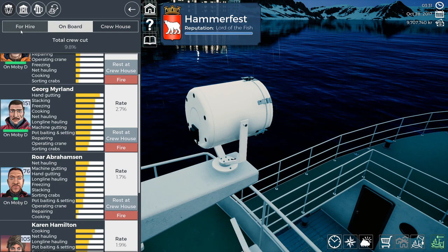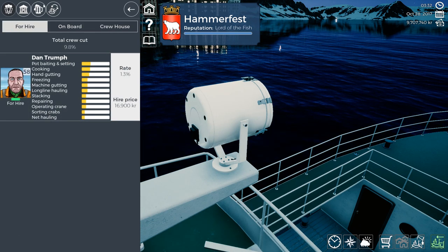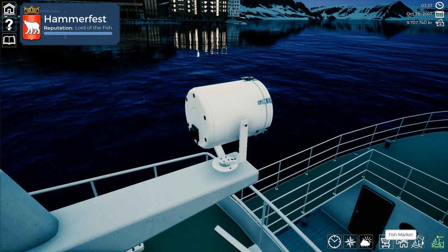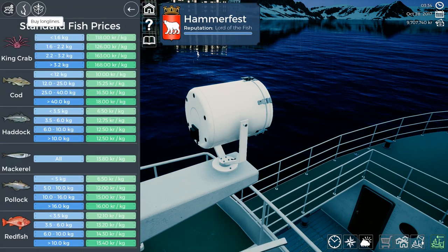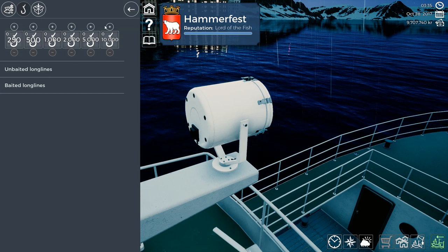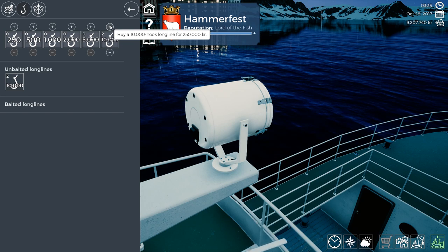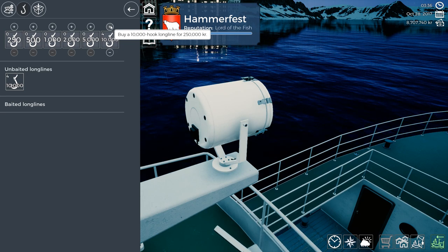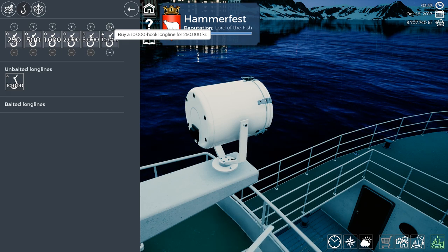On board, these are the guys that we want. We'll head over to the market and buy long lines — one, two, three, four. So you're gonna put out four long lines with the Moby Dick. That's all you need; that's gonna fill the boat up.